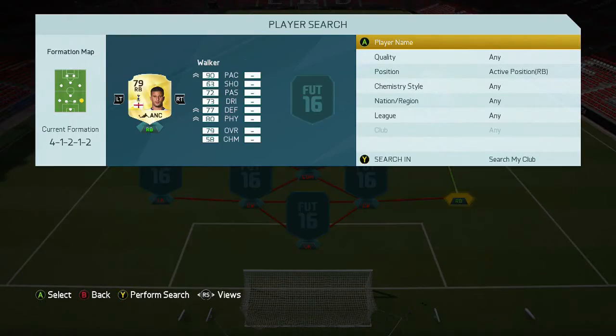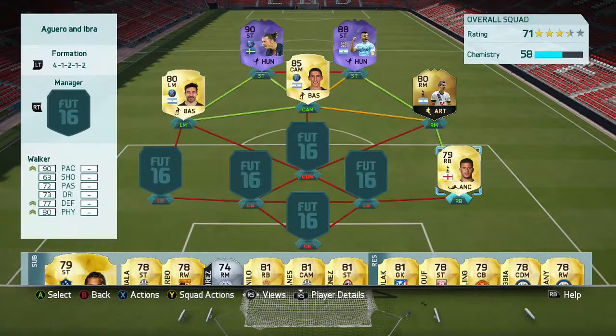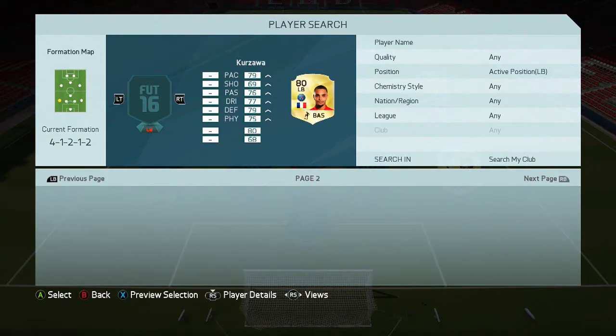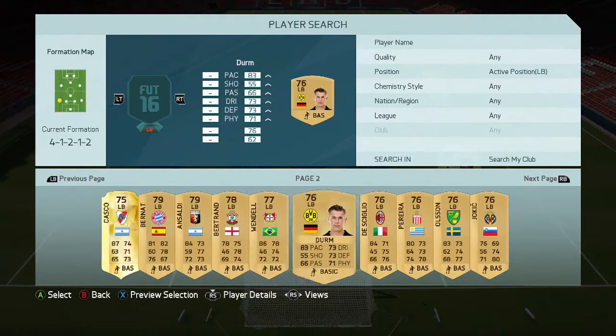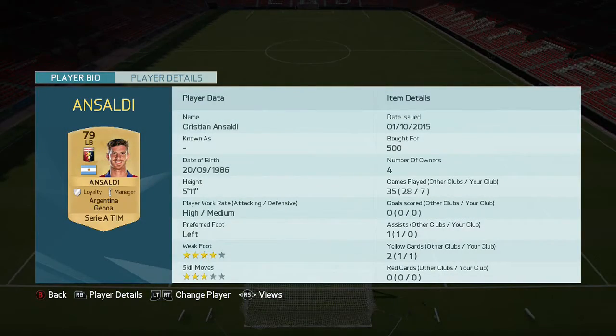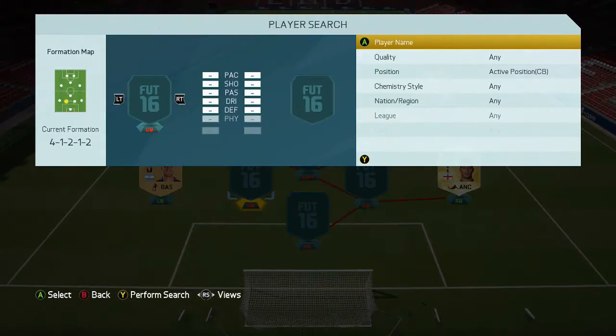On the right we've got a player who's renowned for being overpowered on FIFA since about FIFA 12 — an exceptional player with 90 pace and 80 physical: Kyle Walker. Then on the left we've got our only non-rare player in the team — Ansaldi, transferred to Genoa. He's got 84 pace and decent stats all around, especially for a non-rare player. High/medium work rates, which do leave a little bit of gaps in defence.